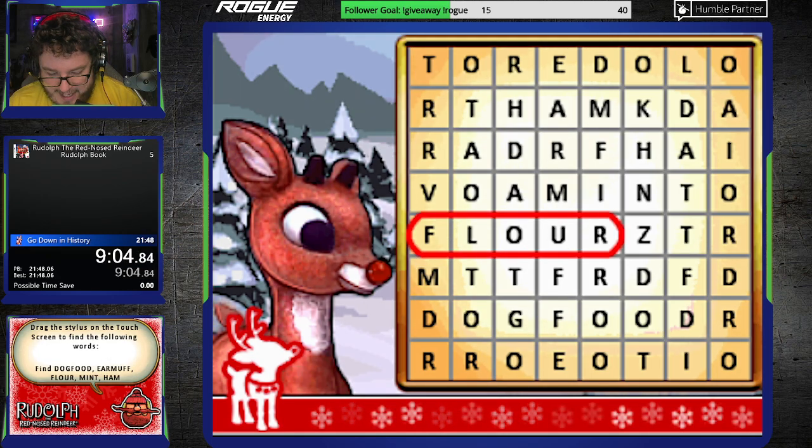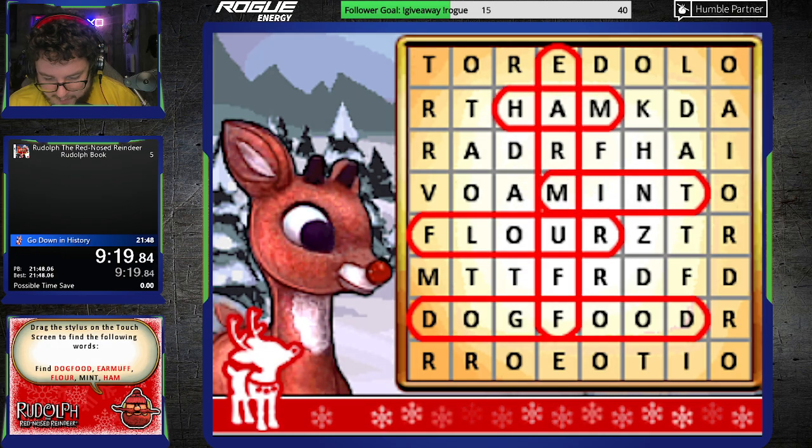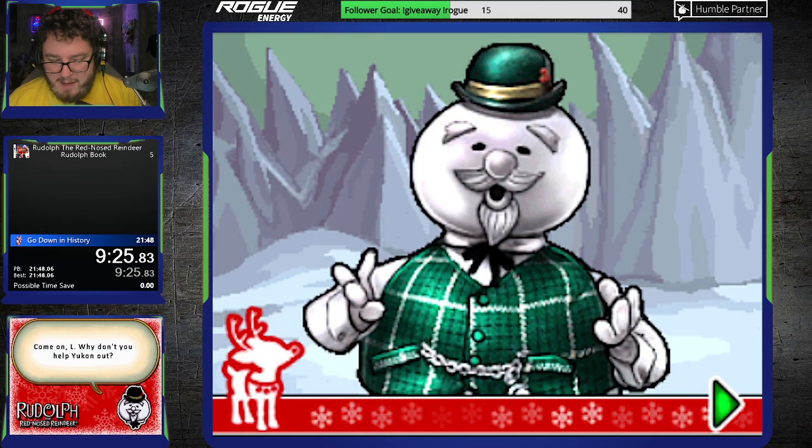Classic word search. This is actually randomized every time, so it's not like I know exactly where the words are going to be. We're doing this live. Where's my earmuff? Earmuff — it's usually a horizontal word, but today it was vertical. And then mint. Just like your dad's Sunday paper, you know what I mean?